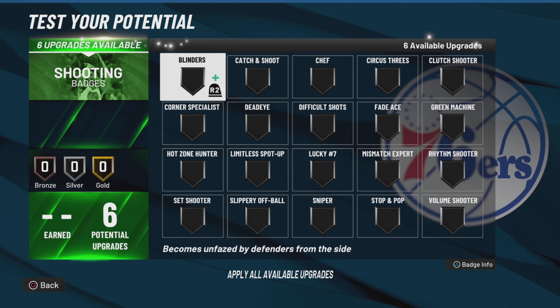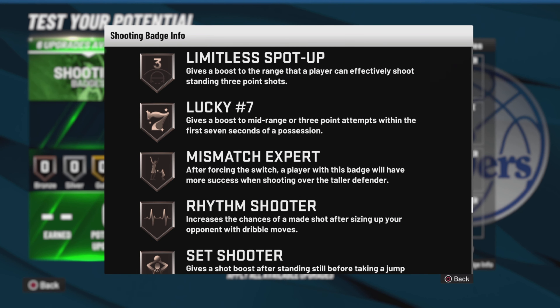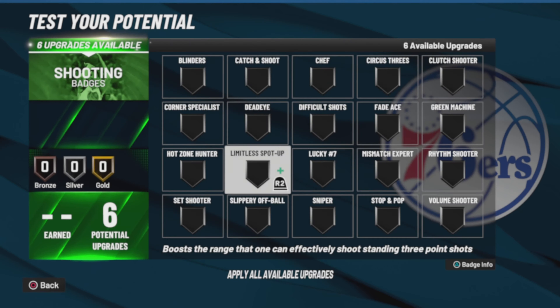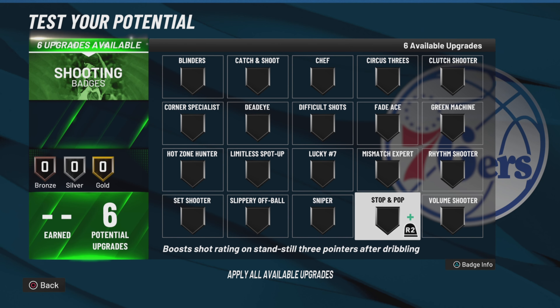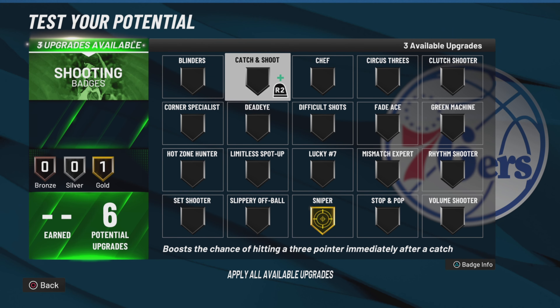For the shooting badges — it's pretty simple the way the game is set up right now. Sniper, catch and shoot, corner specialist. Remember you have a 52 three. Those are the ones I'll put on. You have six, so you could go Sniper gold, catch and shoot bronze, corner specialist silver. You can mix it up, but those are the main three you want to use.